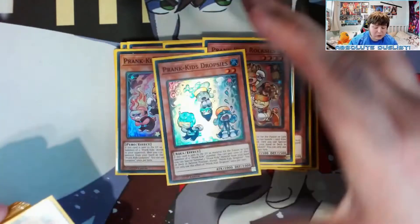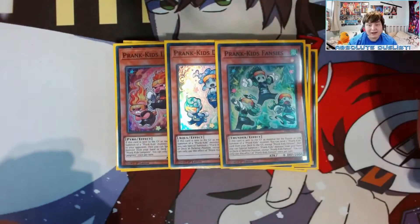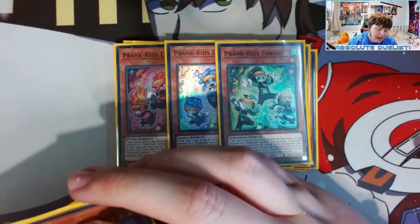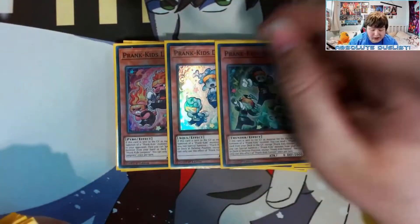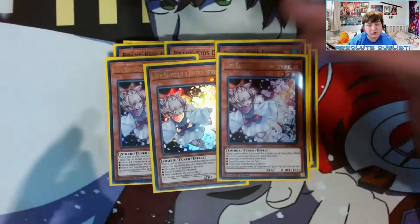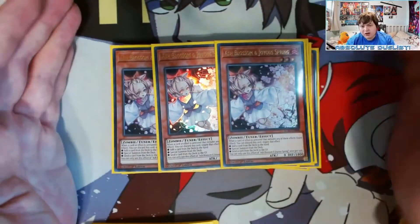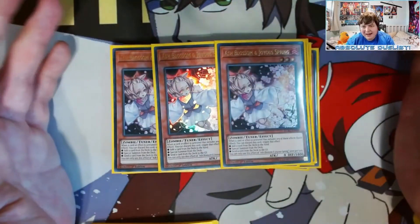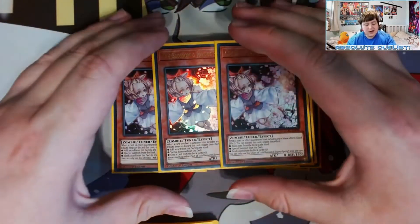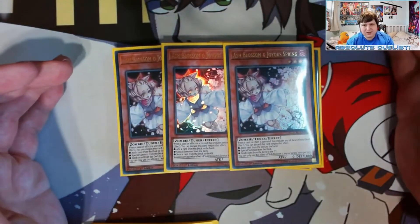We also play one Lampseed, one Dropseed, and one Fansies just so we can make Battle Butler with Prank-Kids Pandemonium — you need one of each for the combo. The last three monsters in the deck are three Ash Blossom, just a really good hand trap. Ash is the best hand trap in the game and you shouldn't be playing a deck without it unless you're running a big trap deck, because Ash Blossom is going to prevent your opponent from doing their combos most of the time.